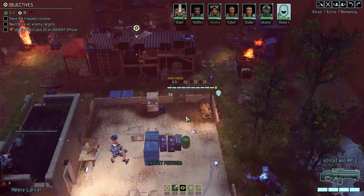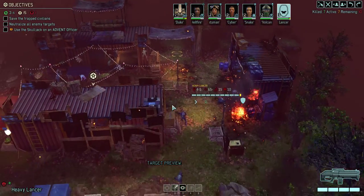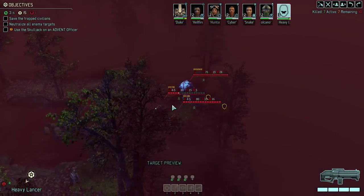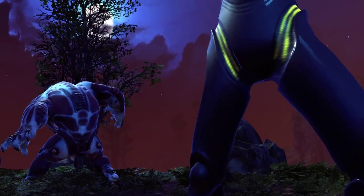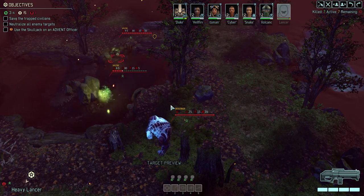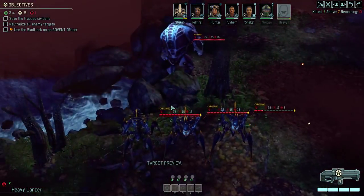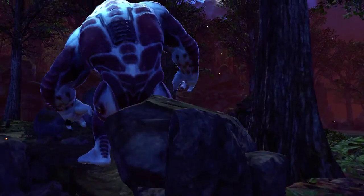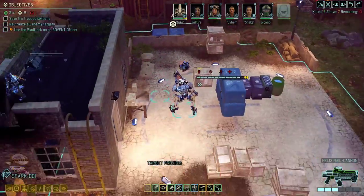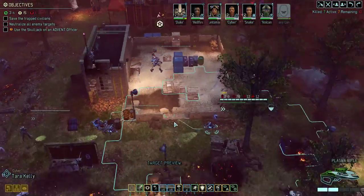Let's get my Stunlancer up there. Hopefully I can take a hit or two for the resistance soldiers. This type of mission has a lot of enemies — looks like it has 24. That's counting a summon from the Spectre though.